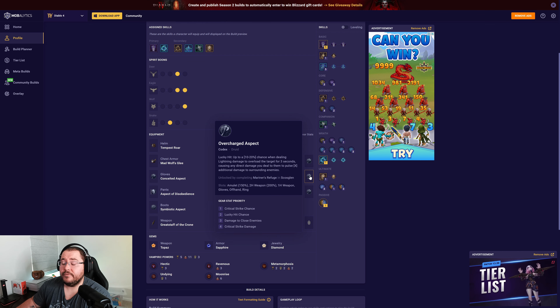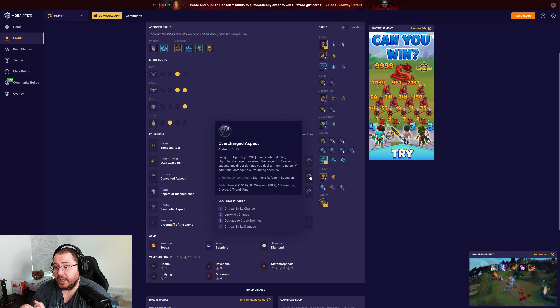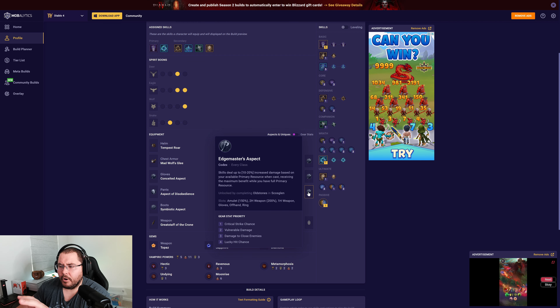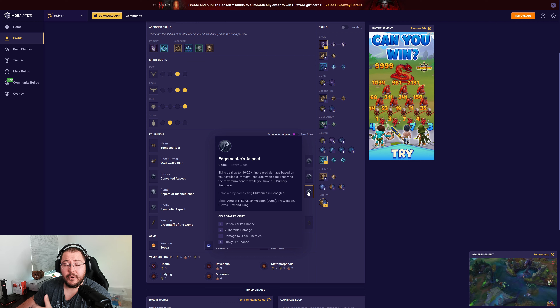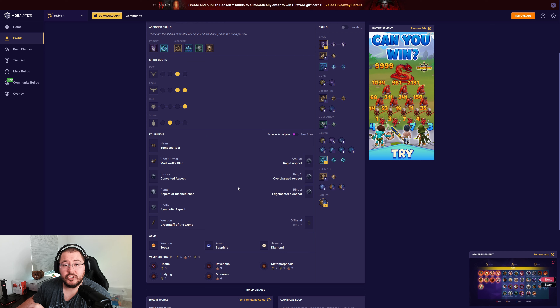For our rings, the Overcharged Aspect is something I'll never change on this build because it does so much damage. The highly recommended affixes are crit strike chance, lucky hit chance, and damage to close enemies — that plays into a specific glyph on our paragon board. For our last ring, Edge Masters Aspect gives a nice pool of multiplicative damage while our primary resource is full, which is forever since we use no core skills.